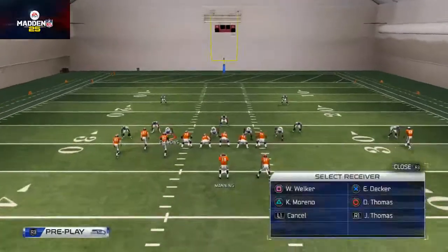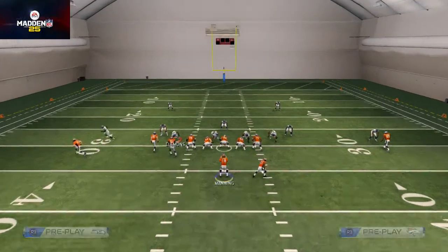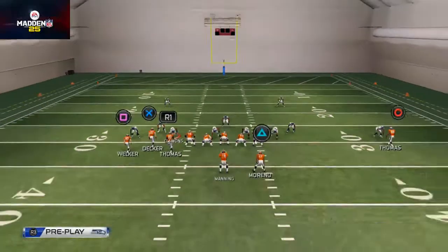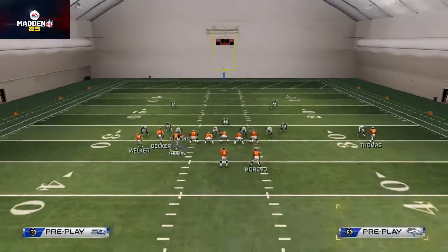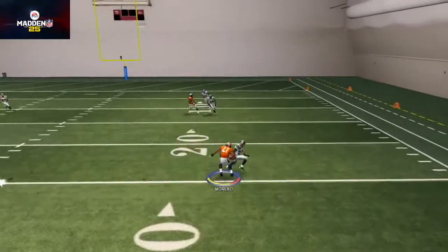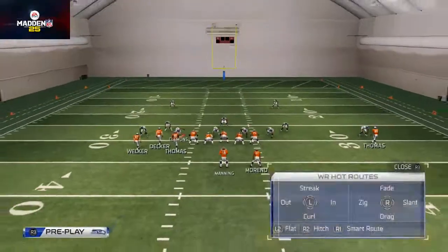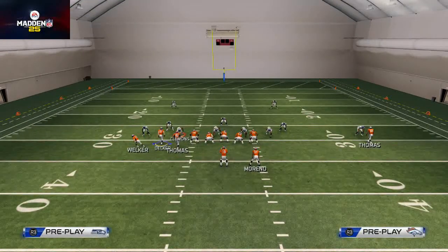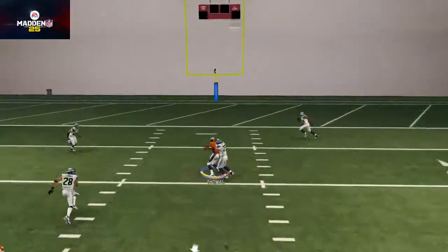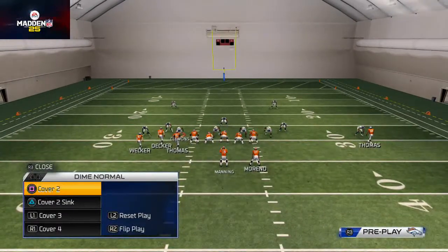Against two man under, the next read is the Eric Decker route. If it doesn't get pressed, it's a very viable option and does a nice job at beating two man under. Our next read on this pattern is the route to the running back — it does a nice job beating man-to-man coverage as well. Our next read in this progression is the deep user catch post route, passing to the inside. It does a really nice job at beating man-to-man coverage.